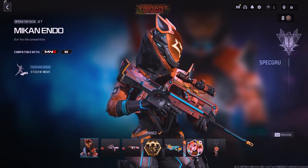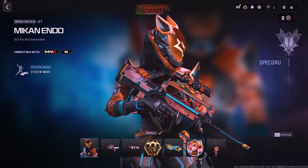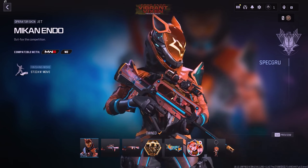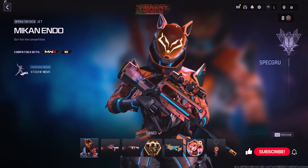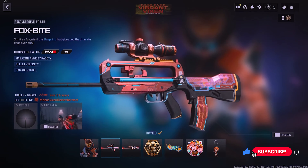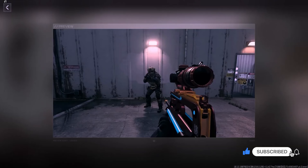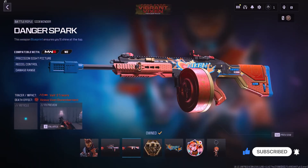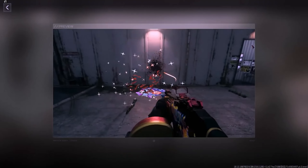The next Operator Bundle is the Echo Endo Vibrant Vixen Tracer Pack. It features the Mikan Endo Operator Skin for Jet and is priced at 2,400 COD Points. You'll receive a new weapon blueprint with Tracer Rounds named VW Tracers and a death effect named Vicious Vixen Dismemberment. The first blueprint is called Foxbyte for the FR-556, featuring neon tubes and lights for a glow-in-the-dark effect. The second blueprint is for the Sidewinder named Danger Spark.